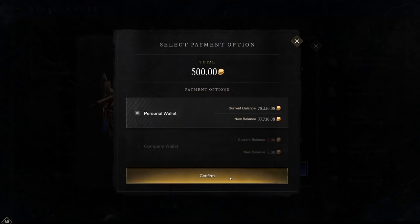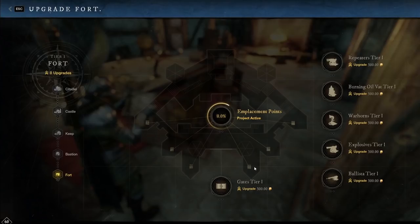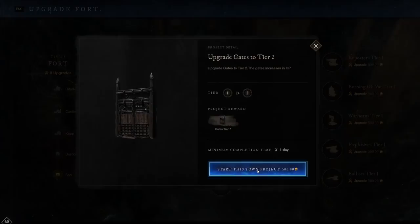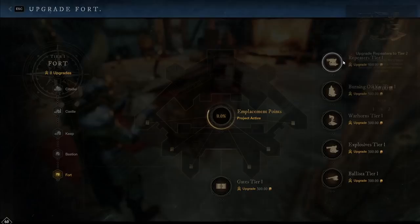So those are basically the structures. We'll go ahead and upgrade hard points here and start it. The choice to pay from personal wallet or company wallet is present, so you can choose whichever you want. Congratulations — we got it. Check out the town board project in the town center. This project is activated here. If I were to go over here and try to start another one, it says warning — you want to replace the active project. It's going to cancel your project. So you can only do one at a time.